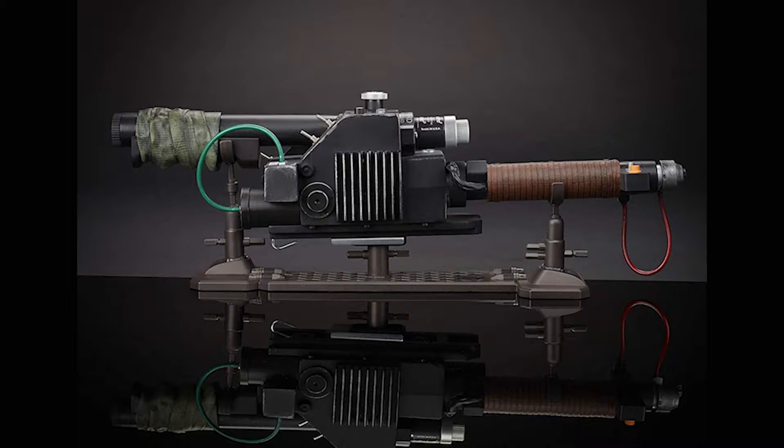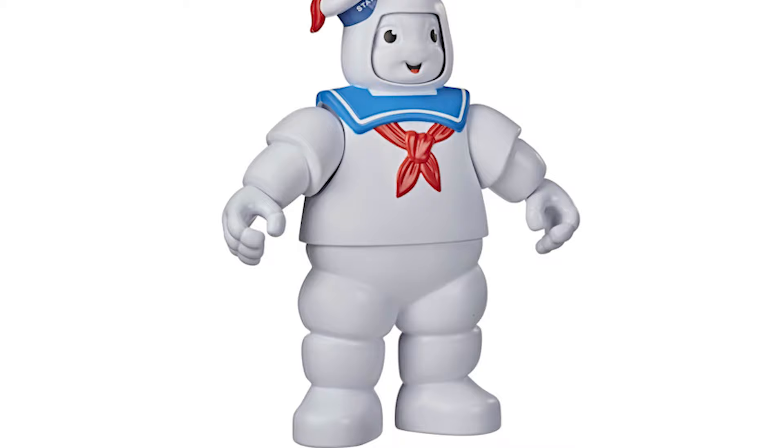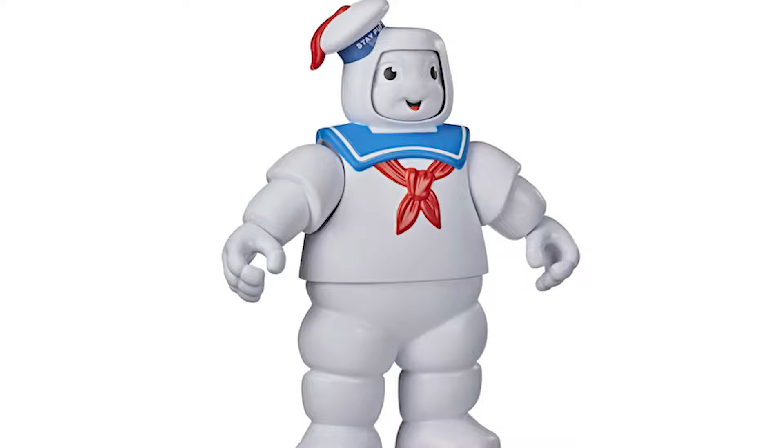Inspired by the iconic Ghostbusters films, the Playskool Heroes Ghostbusters Stay Puft Marshmallow Man is a 10-inch scale figure with three points of articulation. He features two different expressions: happy or angry.